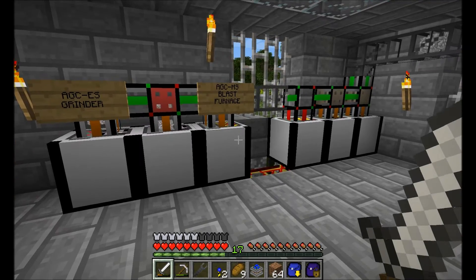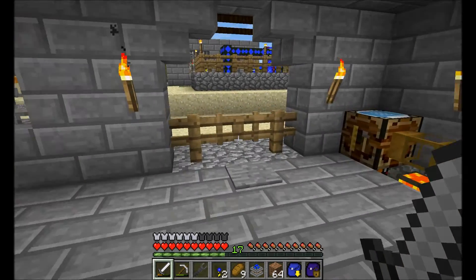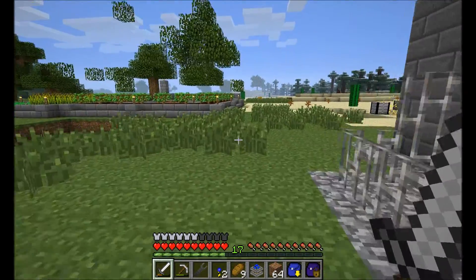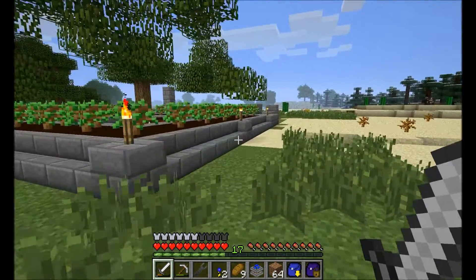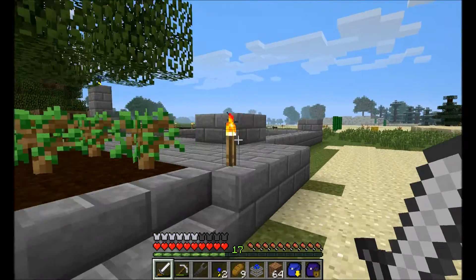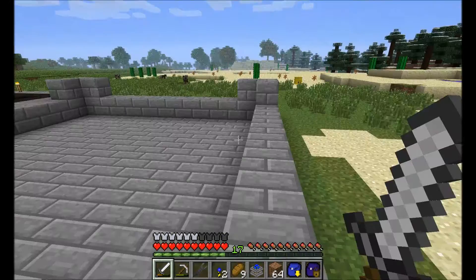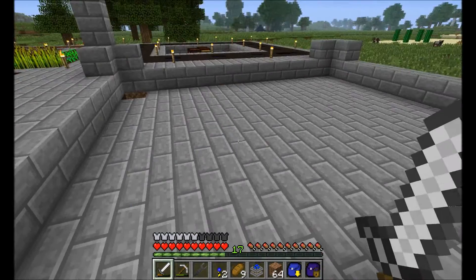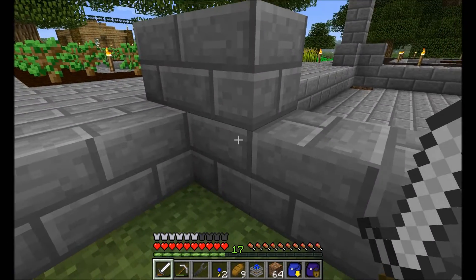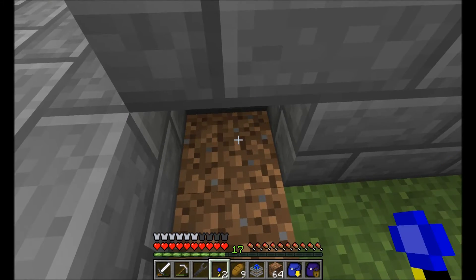Hello and welcome to episode 19 of Sersmugglers Let's Play. Today I'm going to fix up my biofuel production and automation of the bog earth and humus. I started building this little room that I want to use for that, but then I thought why should I build this when I've got nifty little tools to build it for me.